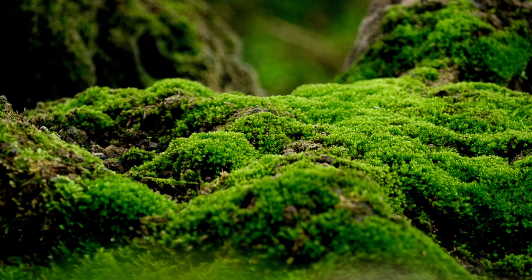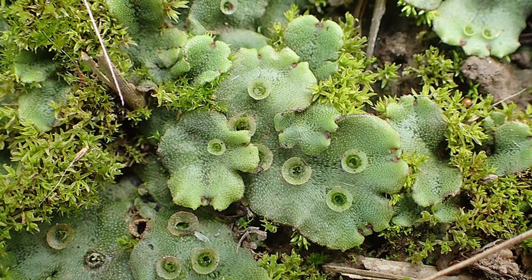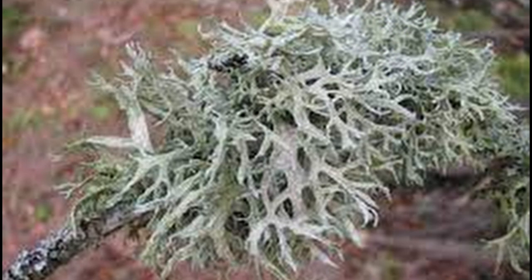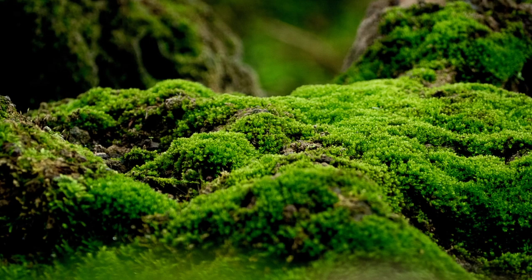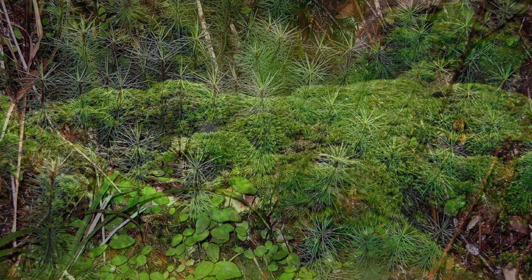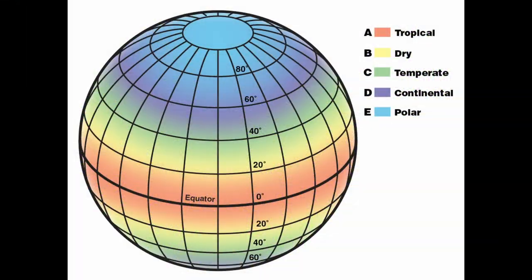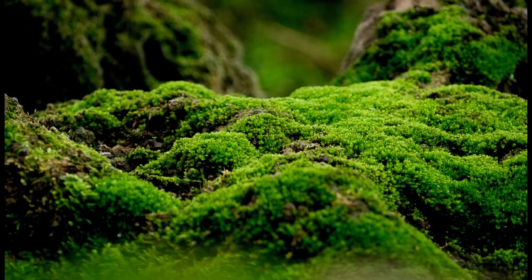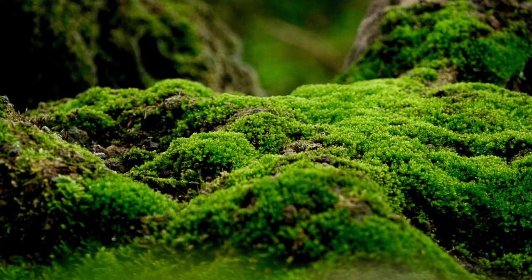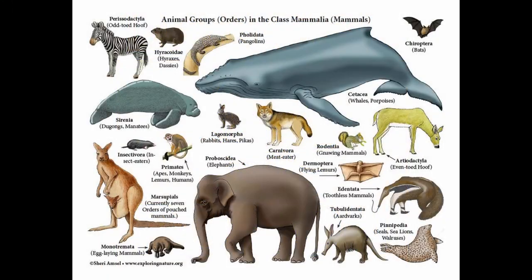Mosses are in the division of bryophytes, which include liverworts and hornworts — don't get them confused with lichen, that is another subject entirely. Mosses range in size from 0.2mm to 50mm, and not all of them can be found where you think. Moss can be found in all climates and habitats. Did you know that you can actually eat some mosses? Don't try this though — some mosses are poisonous to mammals.